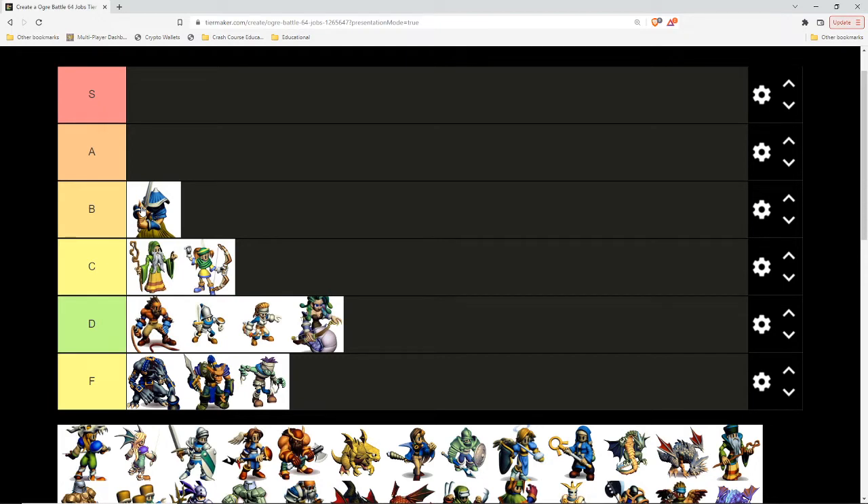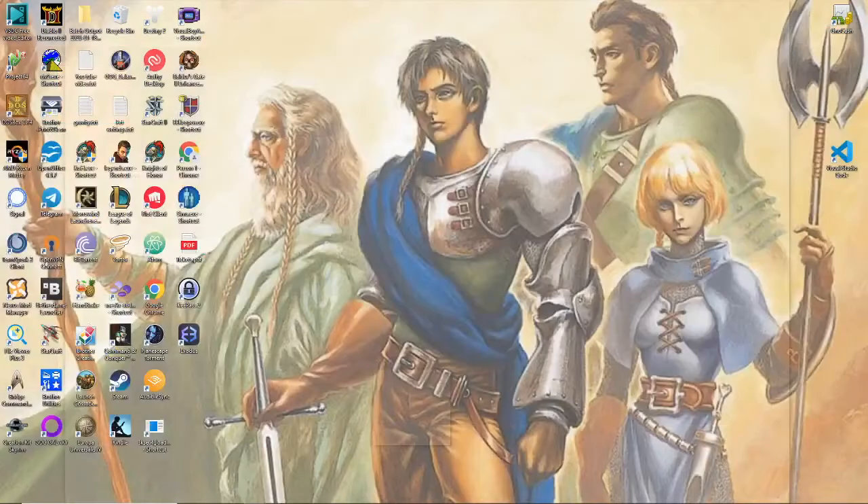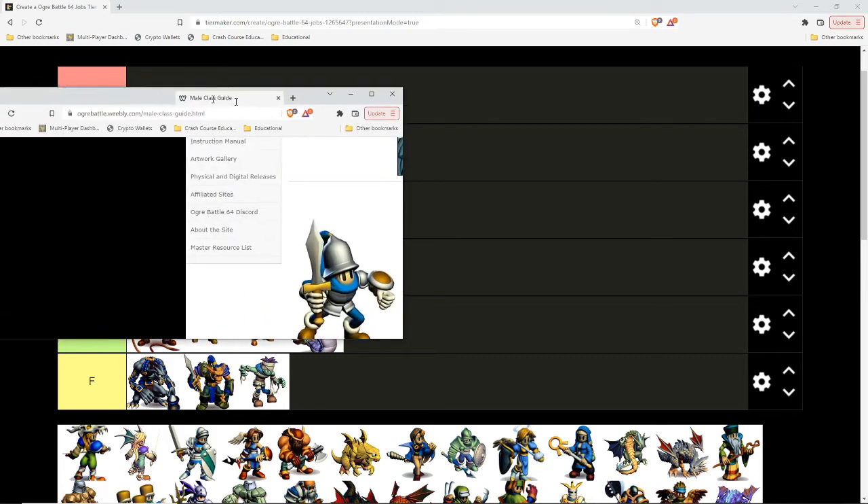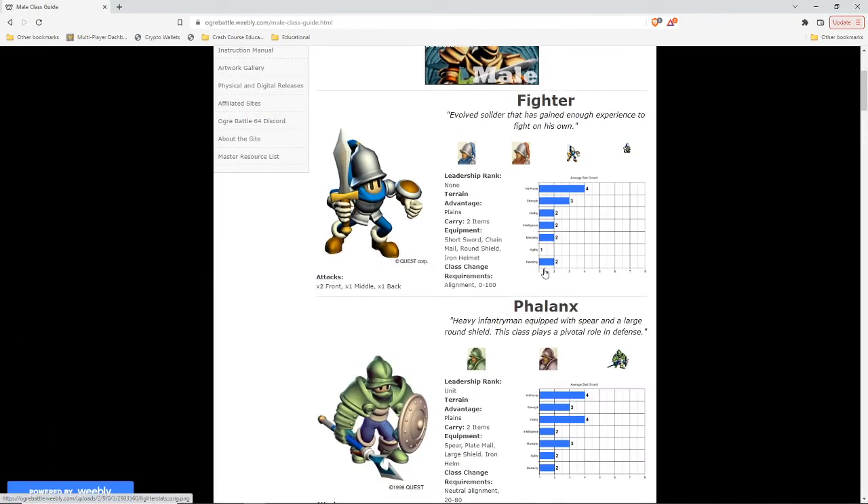If I could have level-one male fighters going to become anything, I would rather have them start off as Fencers because they have the best stat progression. For example, a Fighter gets 4 hit points, 3 strength, 2, 2, 1, 2 per level — not that great. A Phalanx gets better armor with the same hit points, a little more vitality. A Knight gets good strength, good hit points, some vitality.